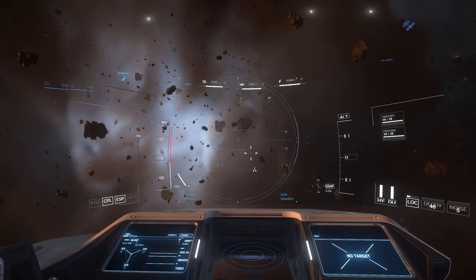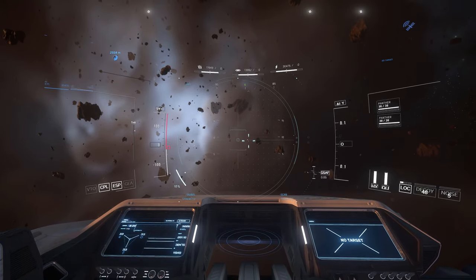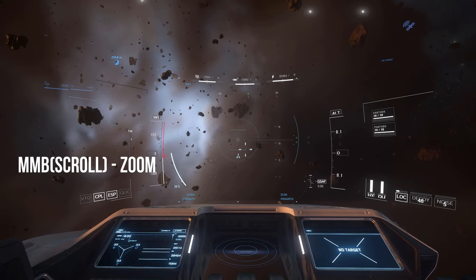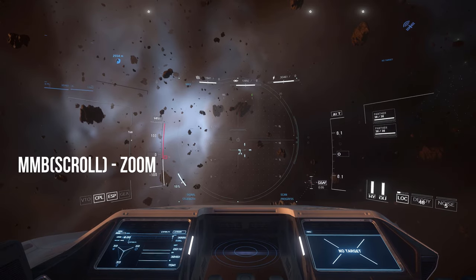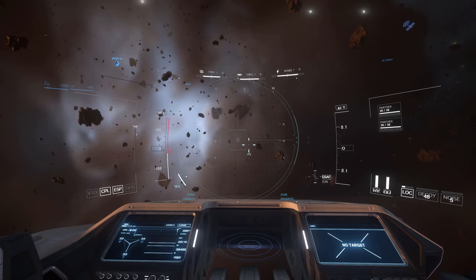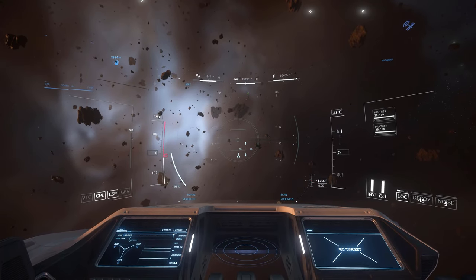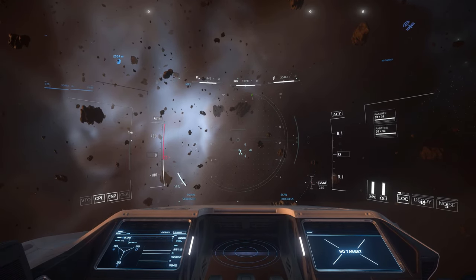You can zoom in on an object for further focus by scrolling the middle mouse button. Doing this will increase its signature. Notice when I focus on the station off in the distance, its signature increases.